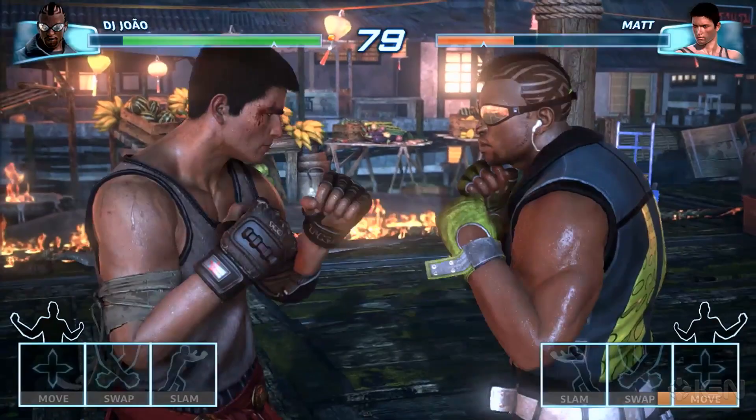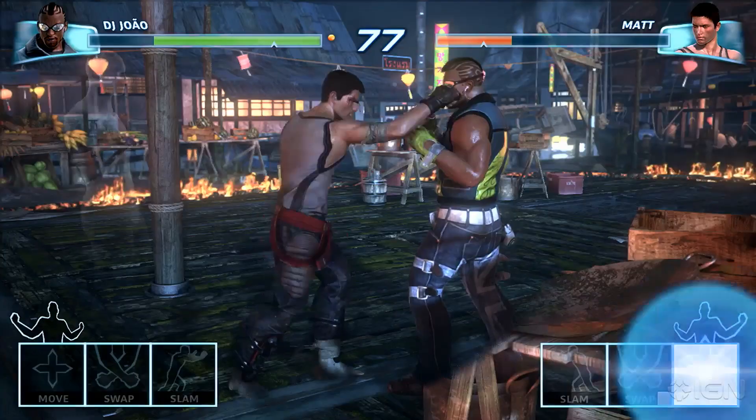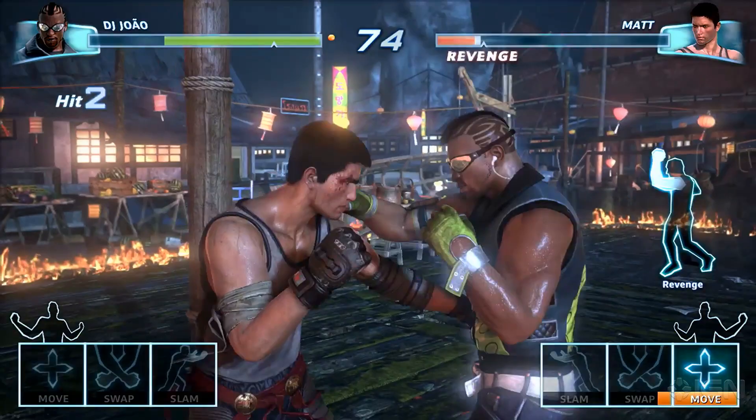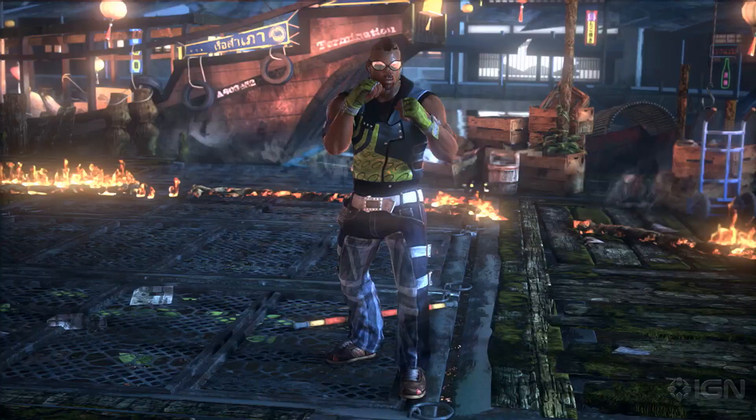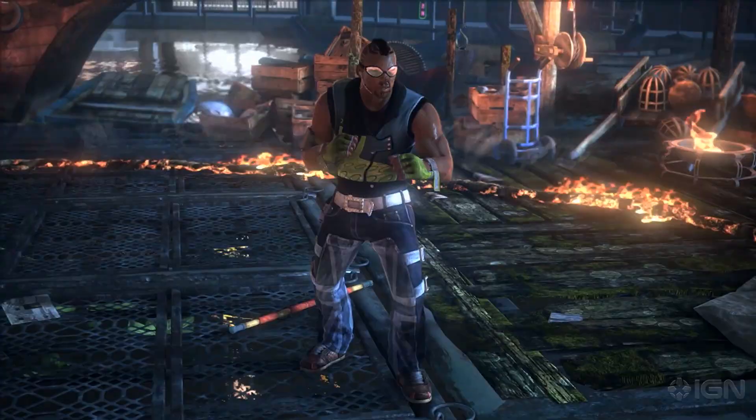Are there special moves? There are. You can see down the bottom those three boxes. When you hold back your arms, you can see the little men kind of doing the positions above them. You charge them up and that unlocks them. In the last round we'll see the slam, the most powerful one. The downside is that while you charge up, you leave yourself completely open to attack. So it's kind of a risk-reward thing, which is good.